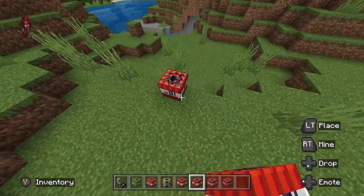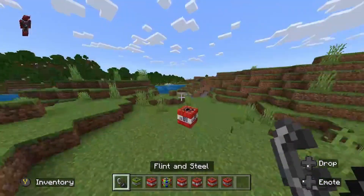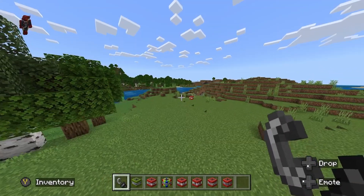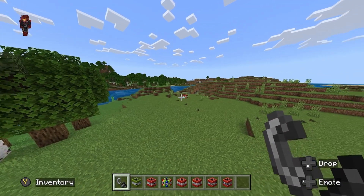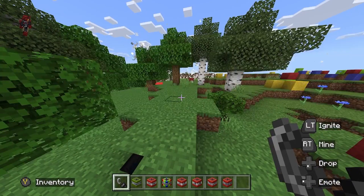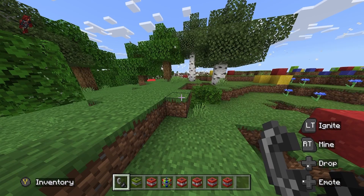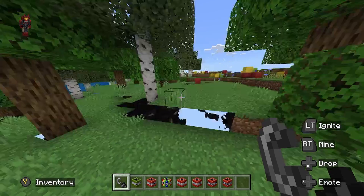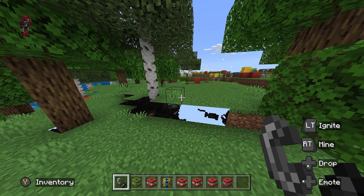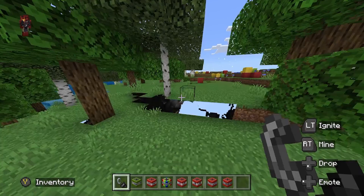Next up we're going to do the 81 TNT. This one actually might have some lag to it. Look at this epic explosion — let's see how big it goes. Oh my god. A little bit of lag — actually this one does seem pretty bad. My Xbox can't handle this. Oh jeez. Okay, we can kind of move now. Look how big that explosion was — that was massive.